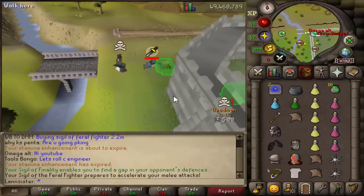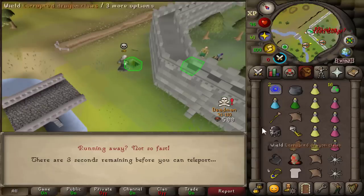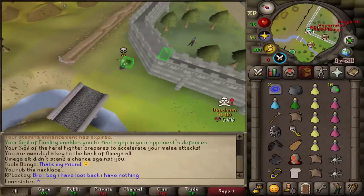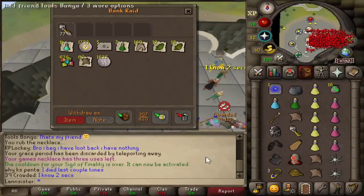Hi YouTube, he said. Void Waker — we got a Void Waker! You see how quick that Dragon Claws procced? I have loot back... I have nothing. And the loot key is... 780k.